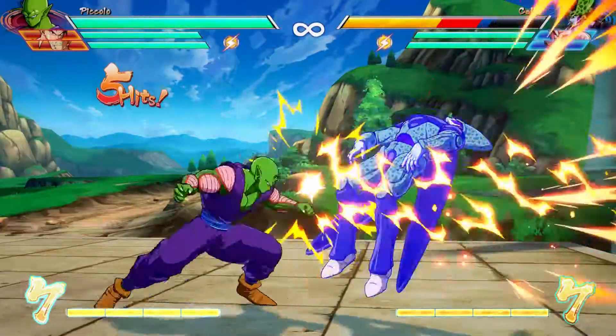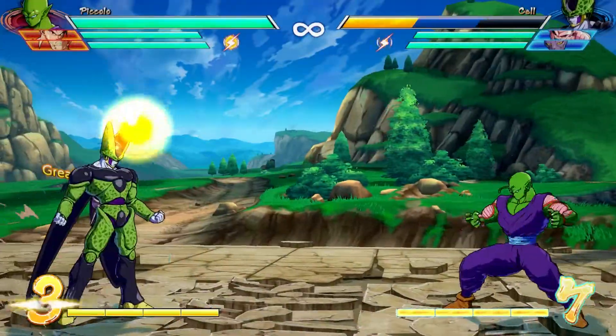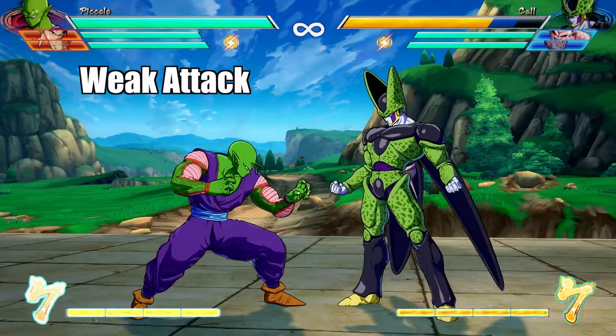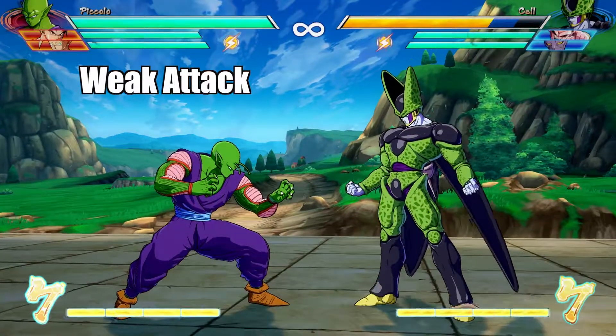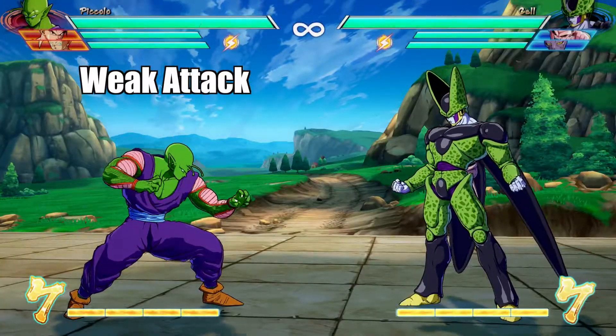Piccolo is an awesome mix of different playstyles. He's very good with breaking blocks and stringing together some great combos. His weak attacks do have slightly more range than other characters, meaning you have a better chance of possibly getting the first hit in from a distance.